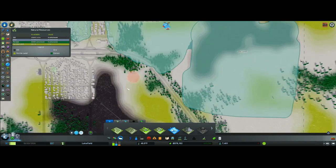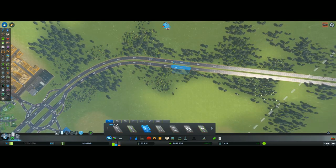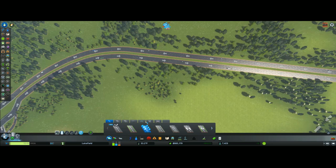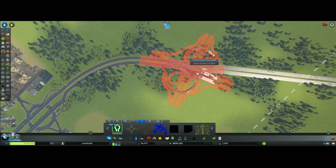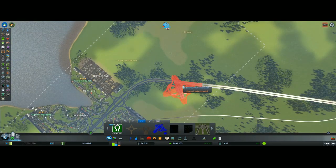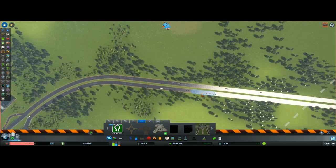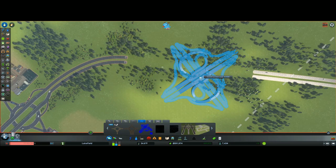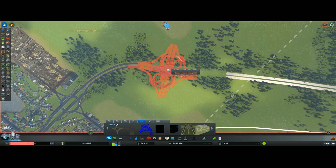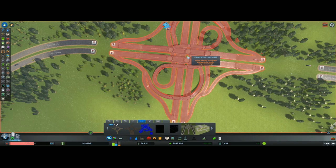So I'm going to go to our roads — we've got a highway right here. Let's see what kind of intersections we have. We don't want that one, yeah we want this one. I'm going to put this right here — let me pause the game. Okay, we'll place that right there.